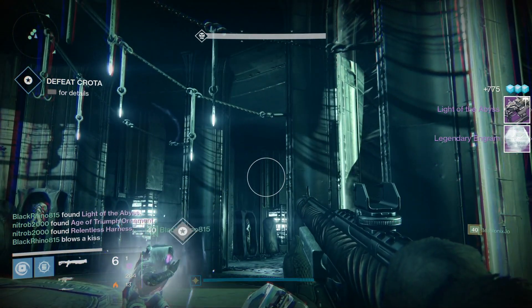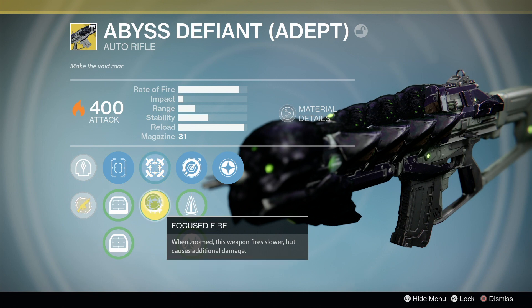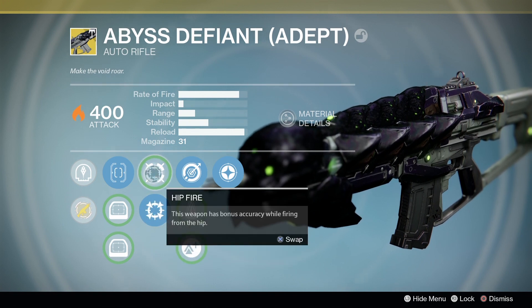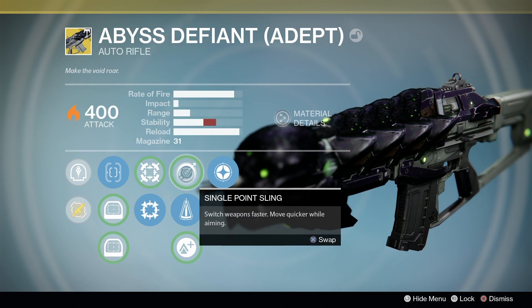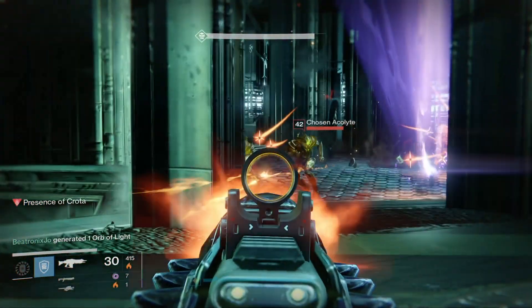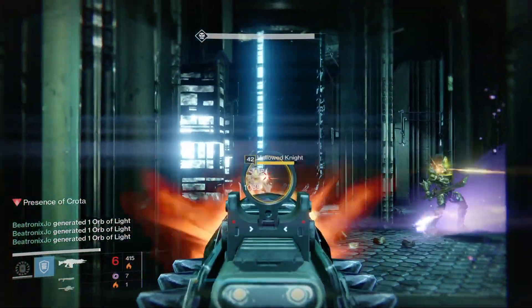Special shoutout to my clanmate Black Rhino for his quick moves. For completing the challenge, I got the Abyss Defiant Adept with solar damage. It has Focused Fire, Perfect Balance, and Lich Bane, which has a chance to disorient Hive wizards. I'll be giving my full first impressions of this weapon a little bit later on in the week, but I have to say I'm a big fan of it.